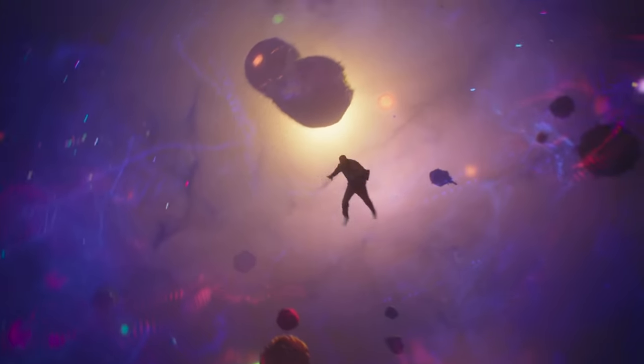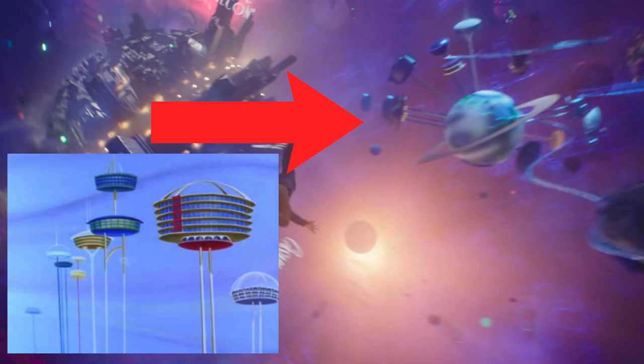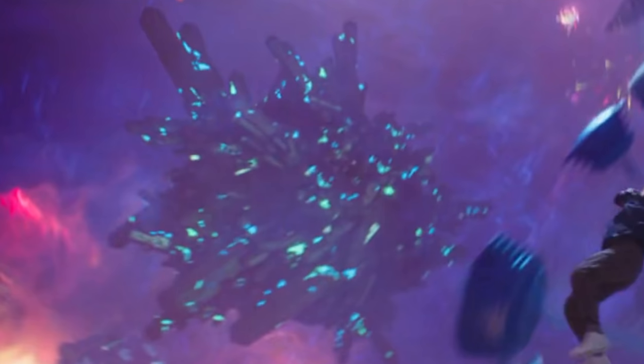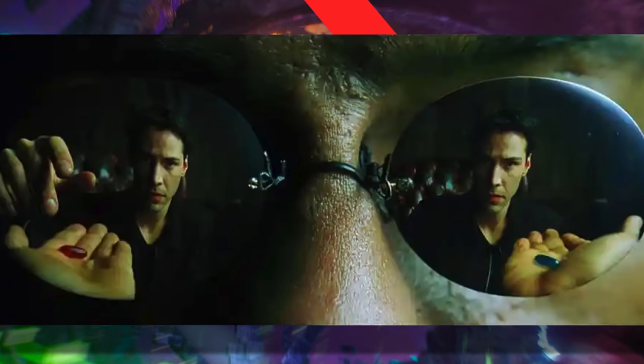As LeBron gets tossed around the different planets, we see the Game of Thrones planet, and off in the distance the Jetsons planet — recognizable by how high the buildings are from the ground. He passes by a planet with old black-and-white movies like Casablanca and The Maltese Falcon, then the Harry Potter planet with Hogwarts, a film crew planet, the Wizard of Oz, the Flintstones planet, and through the Matrix planet where we see the iconic red and blue pill — the choice Neo faces in the Matrix film.